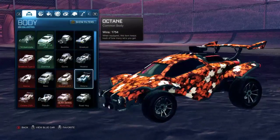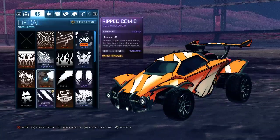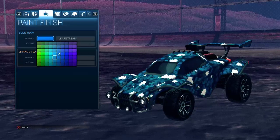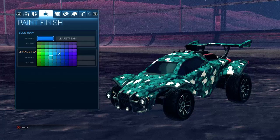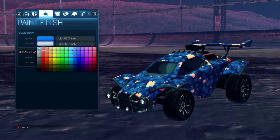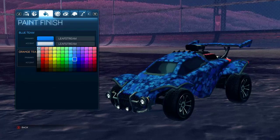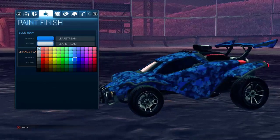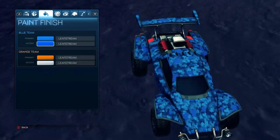It's kind of weird on that car but on the Octane, when you mix around with colors a little bit, the background leaves are kind of different shades of your primary color. And the accent leaves are basically one shade — there's a few different leaves of different colors on the accent.